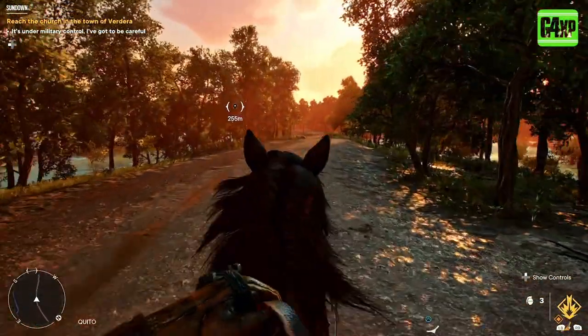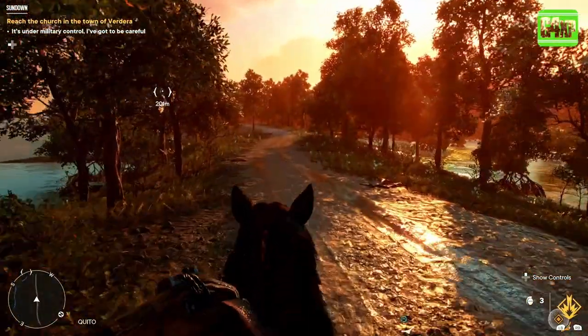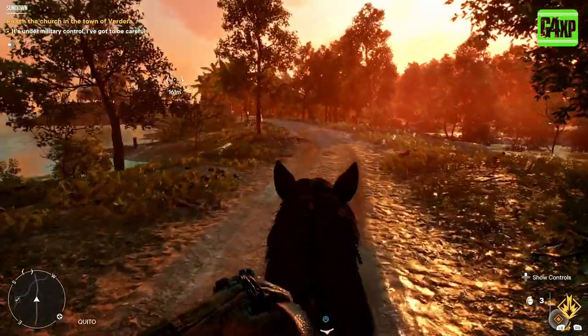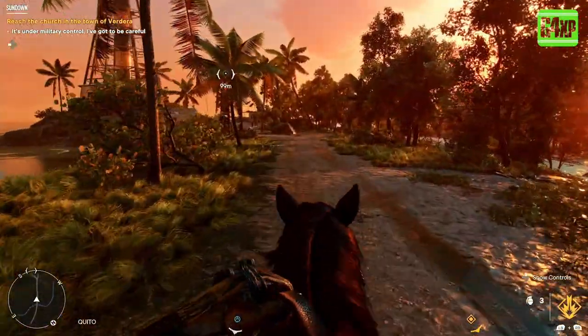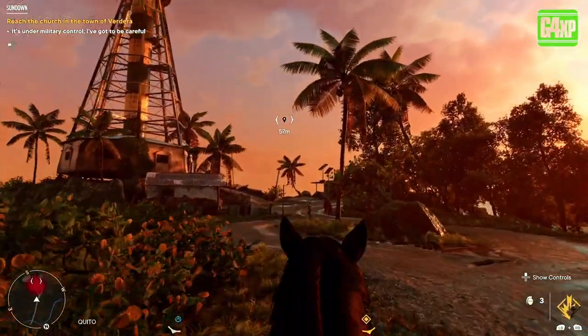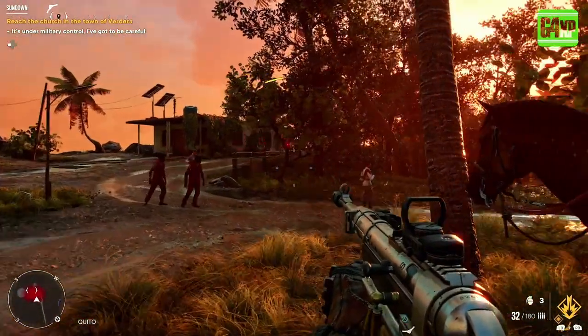It's a very short ride from this base to the lighthouse at Korto Bay — about 300 meters. That base we just left is also a fast travel point, which is pretty useful for this part of the island because there aren't too many fast travel points here. Once you get here, you're going to encounter some enemies; they're not too hard, there's only a couple, so just get rid of them.